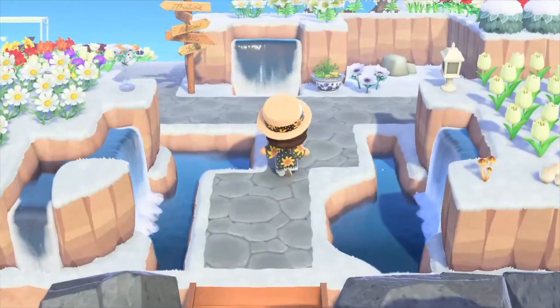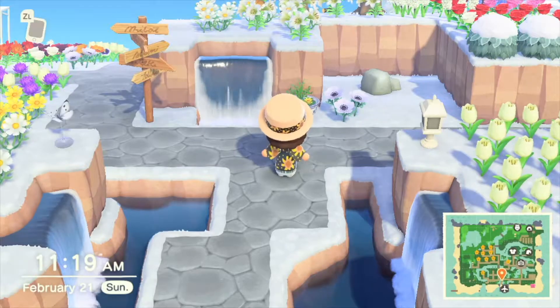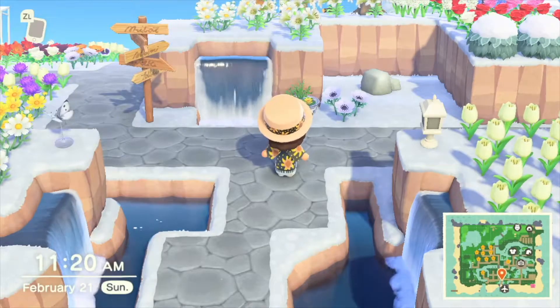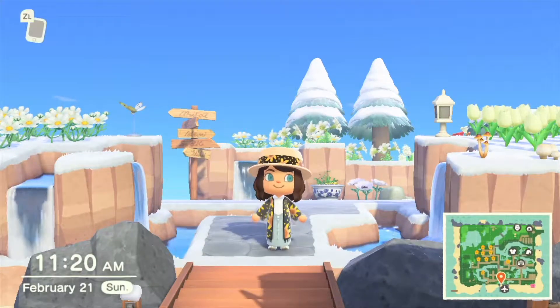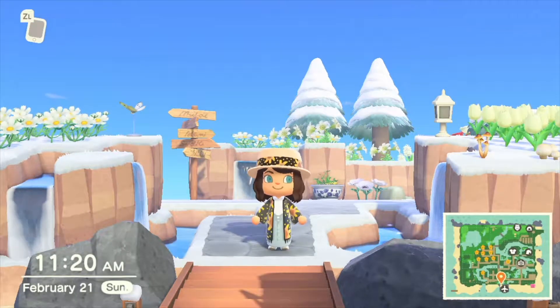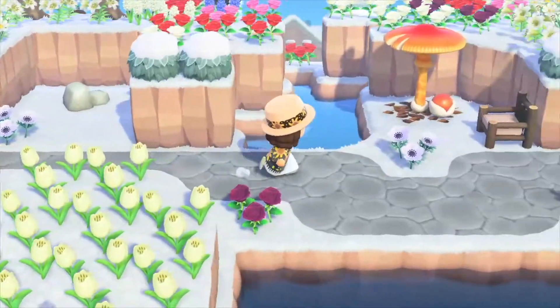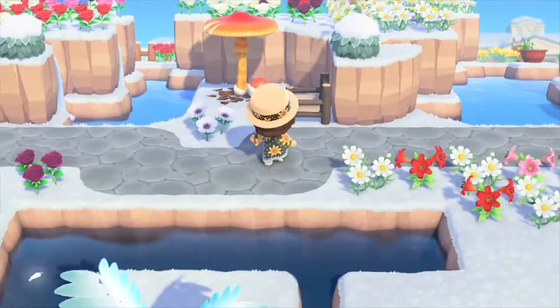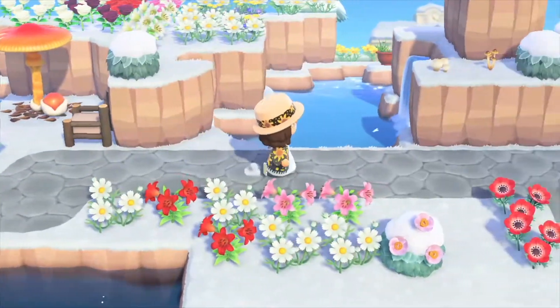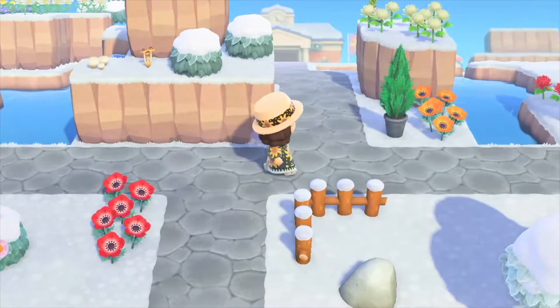You walk through and this is my entrance — the first area I really started decorating. I really wanted to do a lot of terraforming and waterfalls, and I really like it. I need to get rid of some of the flowers though — there are way too many. I ended up really liking the white flowers. There's some weird mushroom thing I might move to the forest in the back.